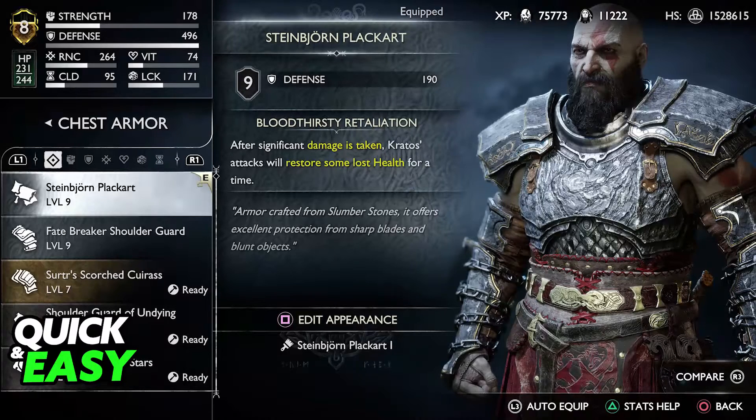All you have to do to level up Kratos to level 9 is to level up your equipment. With all of the weapons I mentioned leveled up to 9, you can simply equip them and your level will be displayed at the top left corner of your menu.